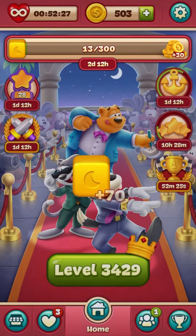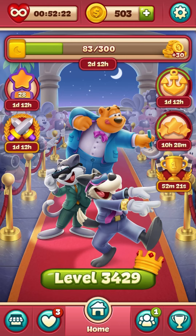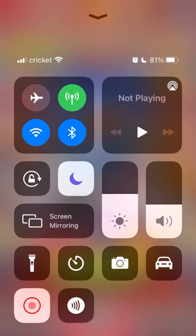What did I get? Seventy yellow blocks. Sweet. An anchor and some stars. Level 34, 30, and a big crown — here we come!